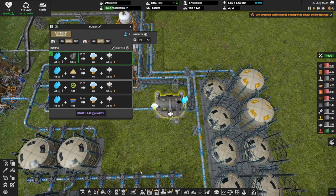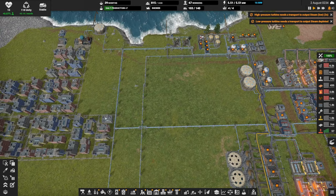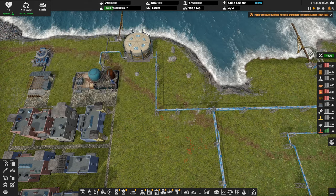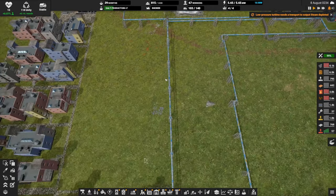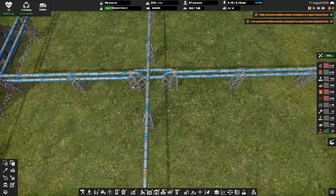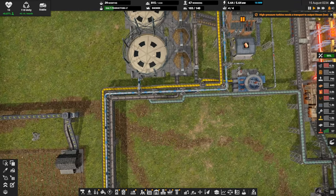I believe our diesel is suffering because our boiler here is not getting water - this is all part of our big water project. We're not getting quite enough throughput in the water pipes. So I'm going to shut off water going to our community supply, pause that pipe temporarily. That's going to direct any water that's coming in down this way and across.